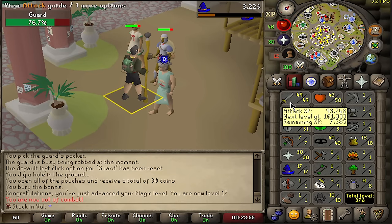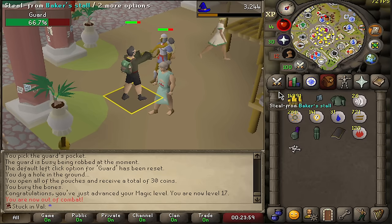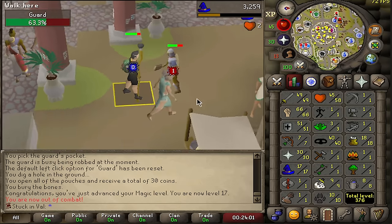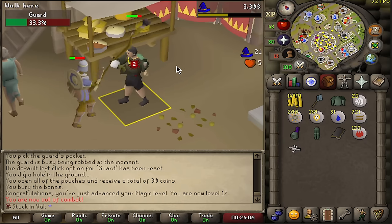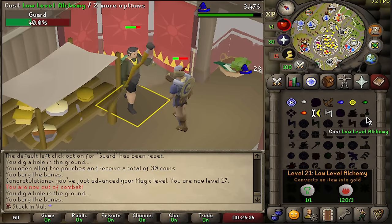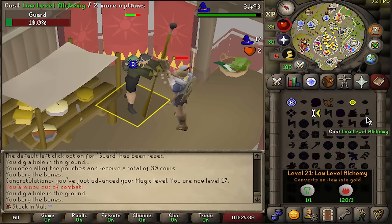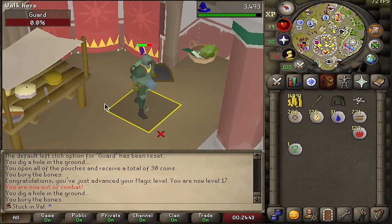The stats are looking very good already: 49 attack, 66 strength, 51 defense, almost 69 combat. Magic is getting up there — I like it. Getting to 21 magic would be huge because I have quite a lot of nature runes and fire runes just sitting around which I could use to train more magic and get a little bit more money as well.